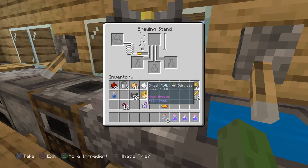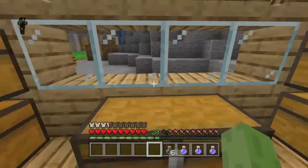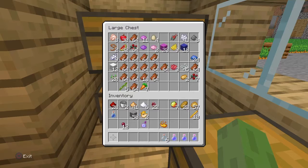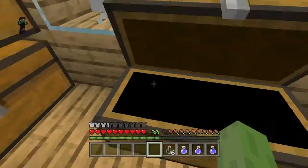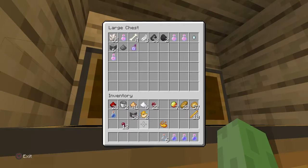There we go — splash potion, six minutes. Now it went down two minutes because it's splash, and you know it's already overpowered when you're able to throw it down for an entire team. This will be very useful for portal hopping in the nether.